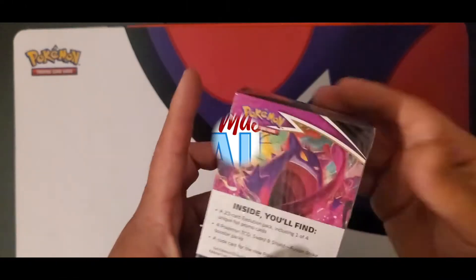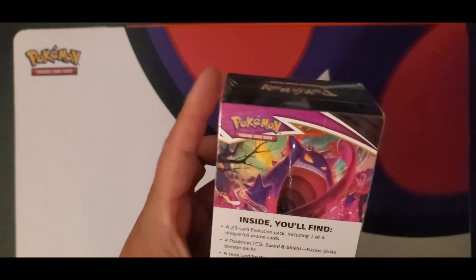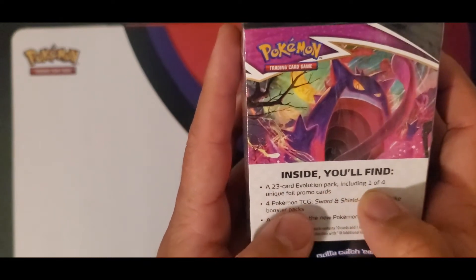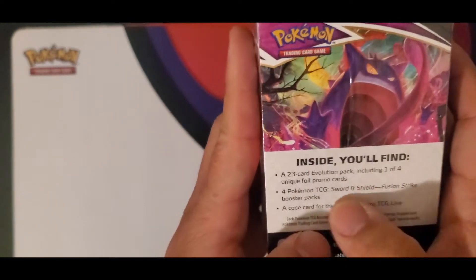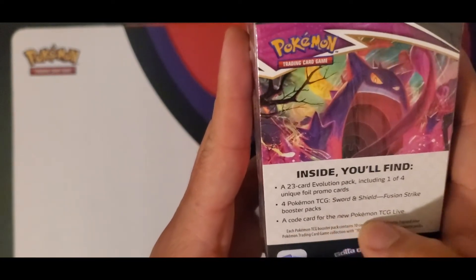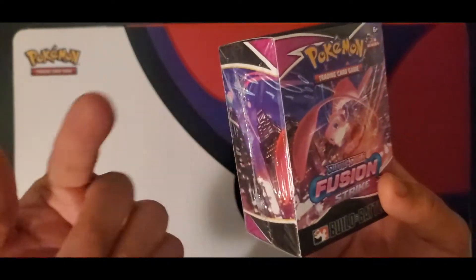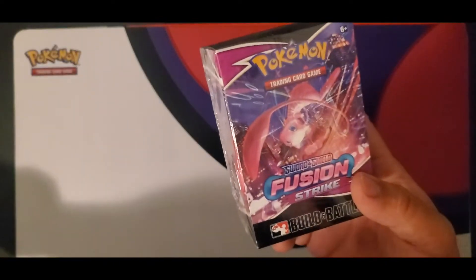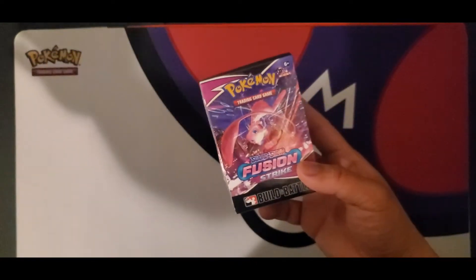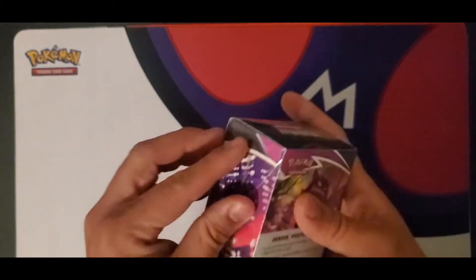To my understanding, this is like the sneak peek kit for Pokemon TCG — a little bit different than Vanguard. It says we'll find a 23-card evolution pack including one of the four unique foil promo cards, four of the Fusion Strike booster packs, and a code card for the new TCG Live. So I'm assuming you just open this bad boy and make a deck out of it and play, if COVID wasn't a thing and everyone was doing a sneak event. A lot different than Vanguard, but let's get started opening it.